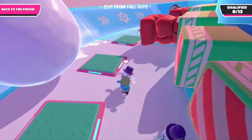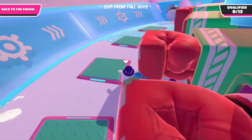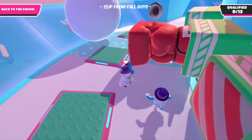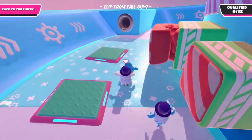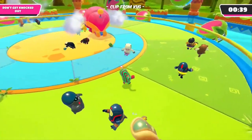Punching Gloves are, as the name suggests, large red punching gloves which come out of a box and punch players aside or upward depending on which direction they face. Their box is green with a red and white texture.